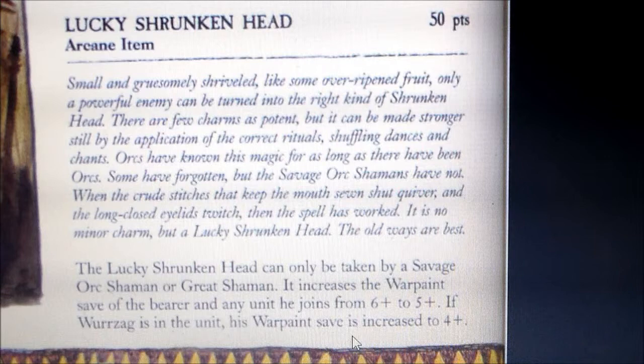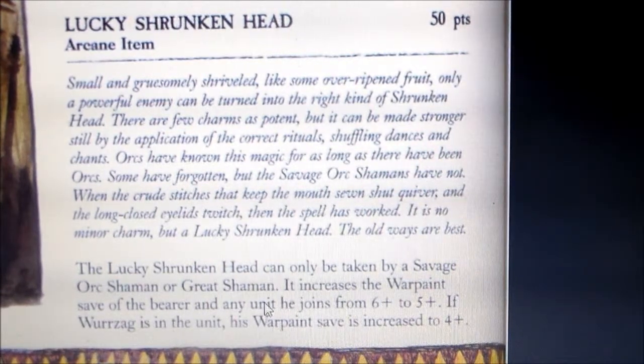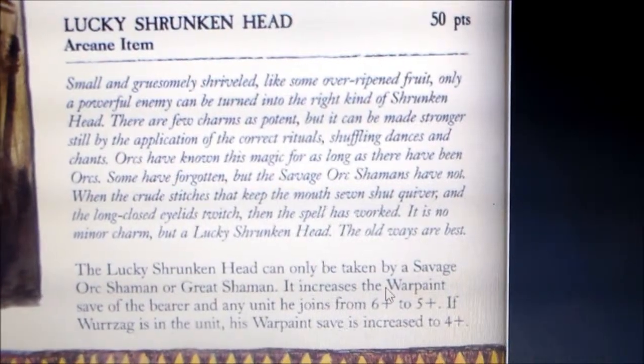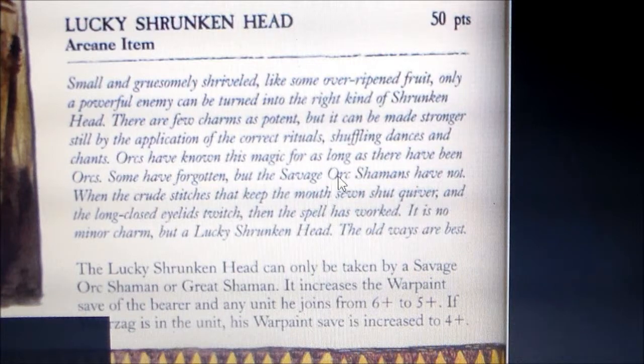A ward save in fantasy is like an invulnerable save — it can't be taken away, it's a save you have no matter what in the game. Savage orcs get a 6+ ward save if they have war paint, and what this item does is bump it from a 6+ to a 5+. And if you take Warzag, it puts it to a 4+.